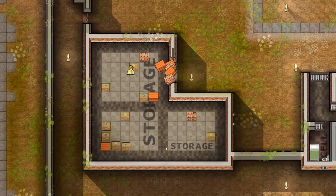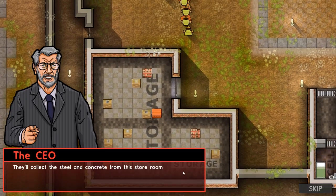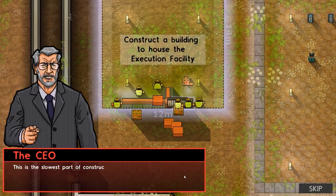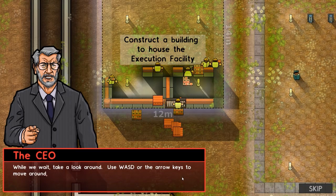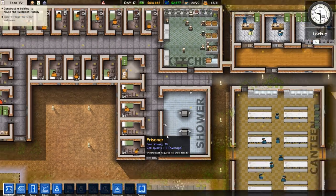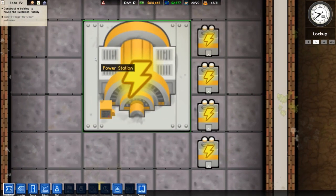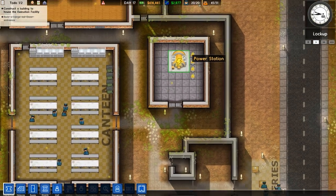They'll use these raw materials to build the foundations and framework of your new building. This is the slowest part of construction so you should plan ahead. While we wait, let's have a quick look at this place — it's the very first thing we normally see. We've got a power station over this side with some capacitors. That power station doesn't appear to have a maximum power grid on it, which is interesting — maybe that's only for this tutorial. We're getting 2,877 generic units of currency per day, and we've got 51 prisoners maximum capacity on what looks like a small 80-unit map.